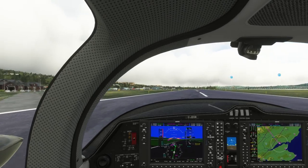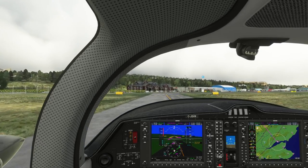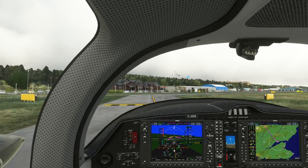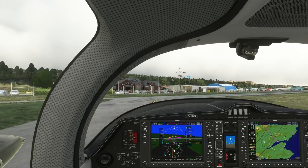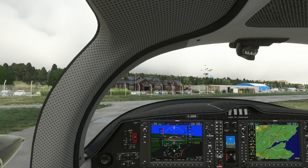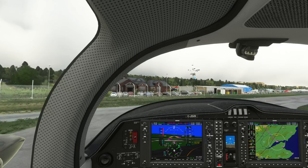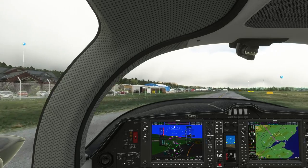Get off on this taxiway here. Turn on our taxi lights, landing lights are off. Taxiway Bravo — just call and clear. Dundee traffic, Charlie Victor Romeo is clear of the active, taxiing Charlie Bravo Alpha to the main apron, Dundee traffic.